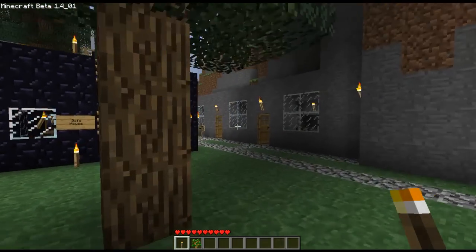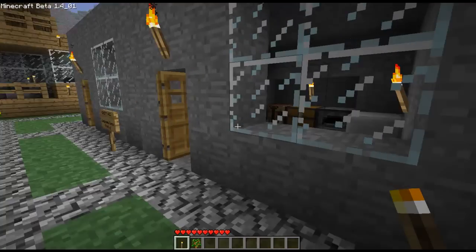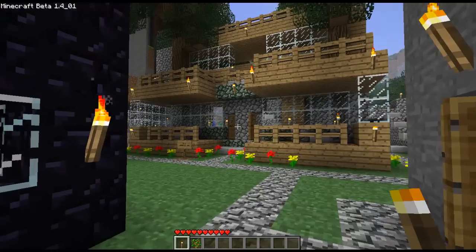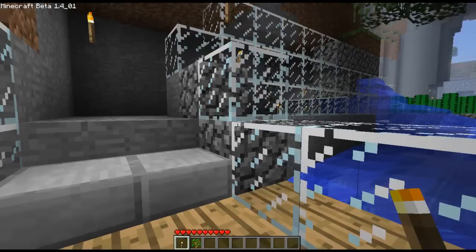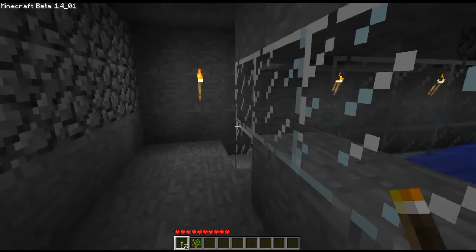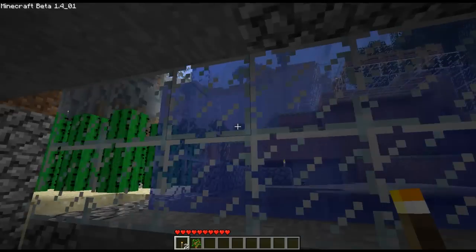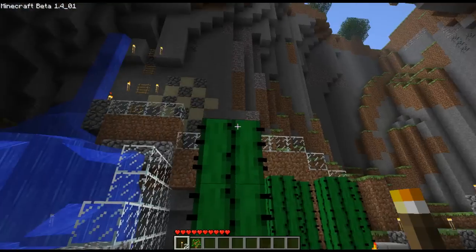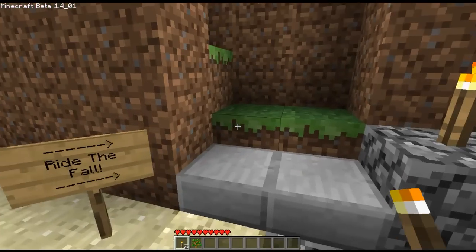These are temporary housing. We had about 10 to 20 people playing with us — friends and friends of friends — so we made some complimentary housing for people who were just joining us. Let's go under the waterfall. Up here there's a boat ride.